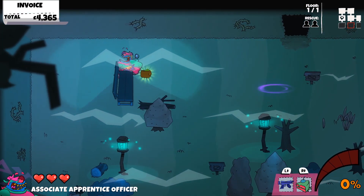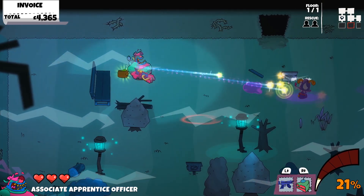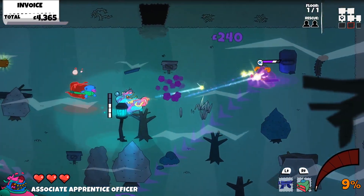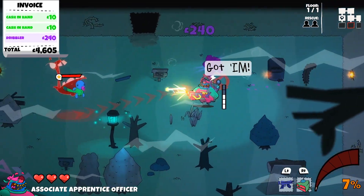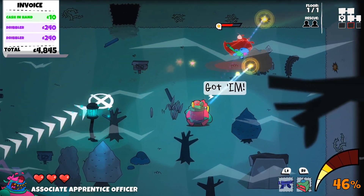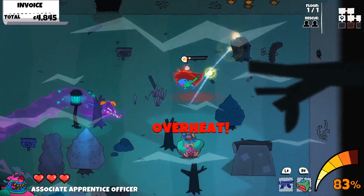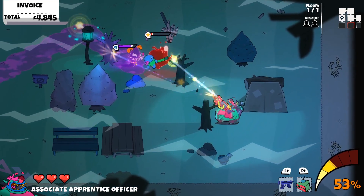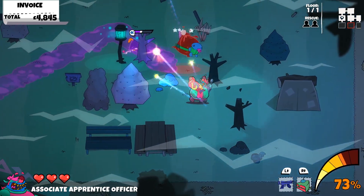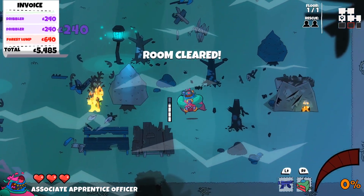Those items can either be food for recovery or they may do crazy effects such as big head mode, machine guns, shotguns — you name it. There is a very loose persistent unlock system with achievements tied to unlocking new items that can show up in future runs. But in terms of unlocking new ghosts or new challenges, there really isn't anything along those lines.